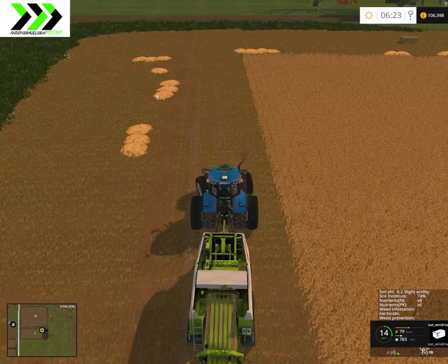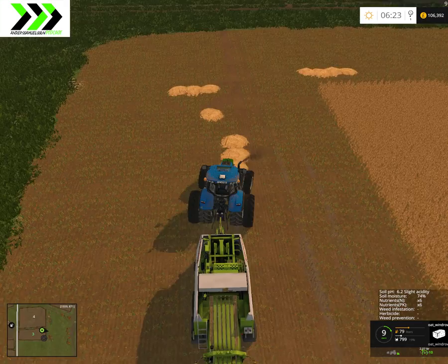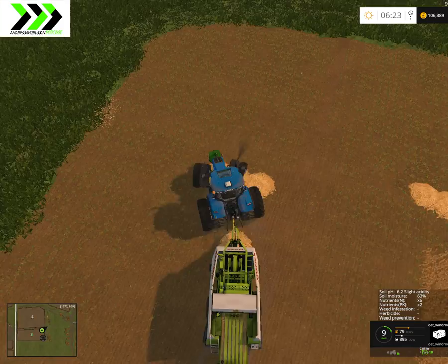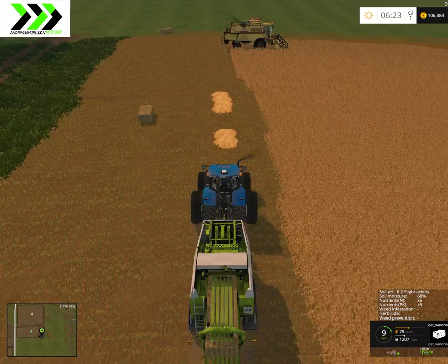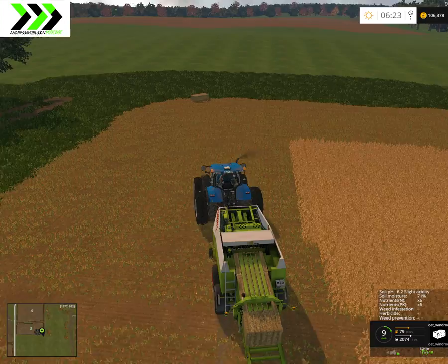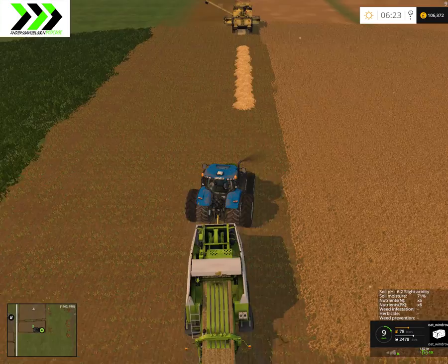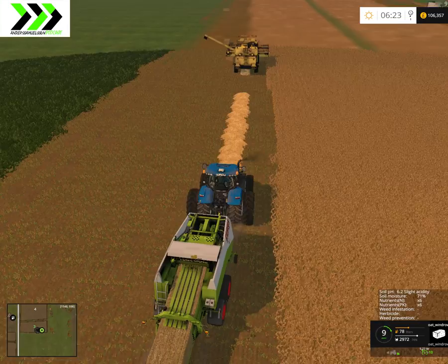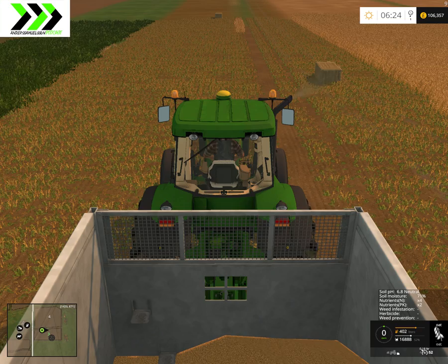We put outside furniture under tarps, and then we cleaned off the caravan, which was very dirty. We covered that up — we have a big piece of fabric, not quite a tarp, that you put over the caravan and it protects it from the elements, though it still lets moisture through. We haven't had it from the start — this is the third winter, I think. It works pretty good. It means you don't want to have a really dirty caravan when spring comes, so that was good.